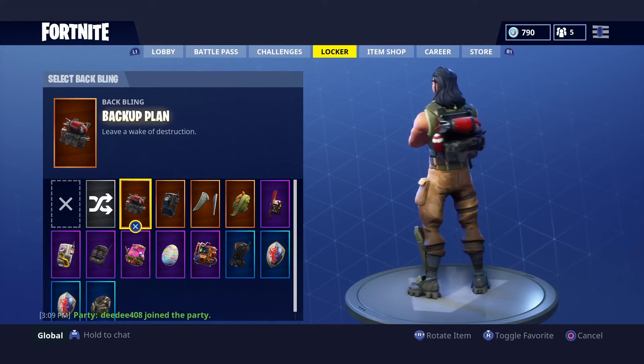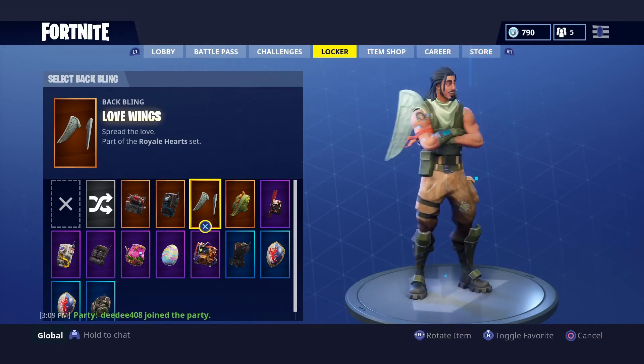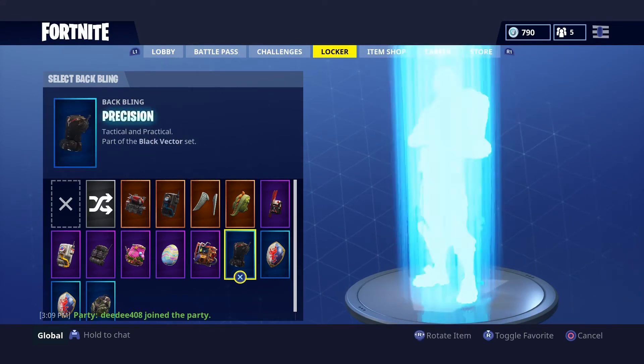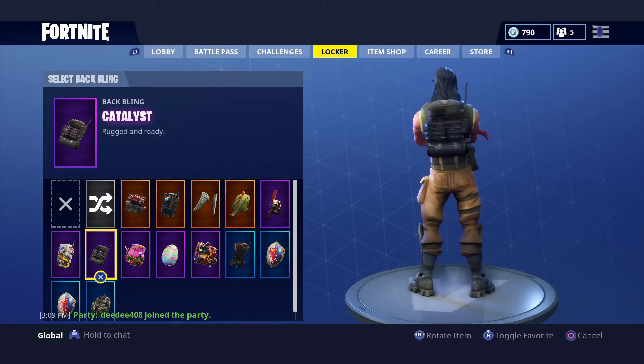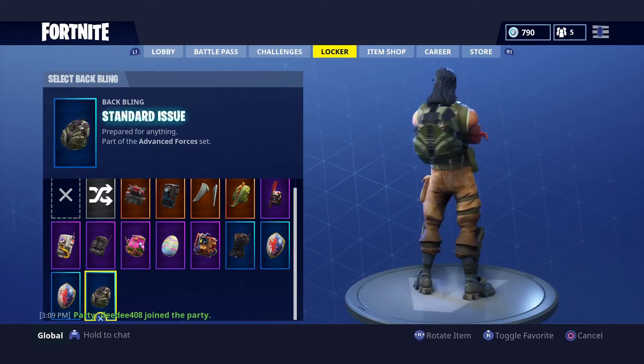Now let's hit the back blings. We've got the Backup Plan which comes with Twitch Prime skins, Dark Matter from the Dark Voyager, Love Range, Scaly, Alpha Ace, Royal Shield, Rust Bucket, Hard Boiled, Goodie Bag, Catalyst, Astro, Squire Shield — there are two of these, they should just have one shield, but whatever.